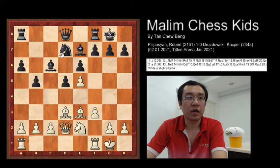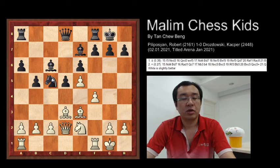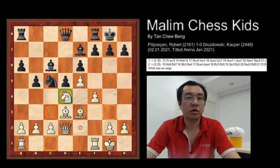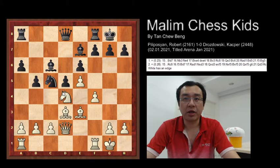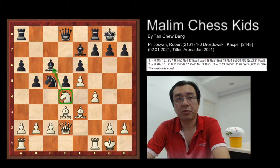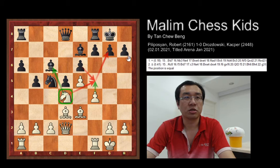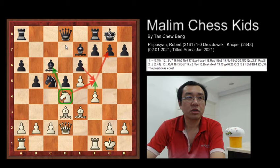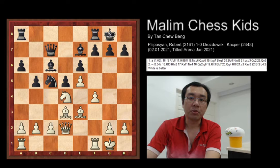White does not want to exchange and instead pushes e5 to attack the knight. Then knight to d7, and now white pushes f4 to protect the pawn, and now knight to c5. White continues to play knight to d4, trying to put the knight into the center for active piece play. The knight will have a very strong attack in the center and can also attack the bishop. White can push the pawn forward and after the pawn captures, the knight captures back, then attacks the square at g7. After this, queen c7 was played — here is move 15 and white is in the better position.